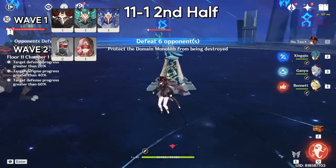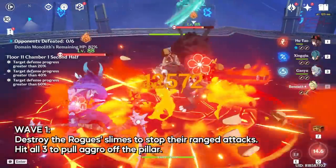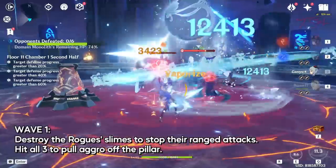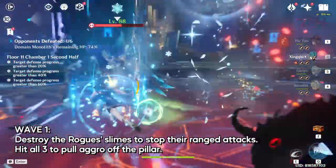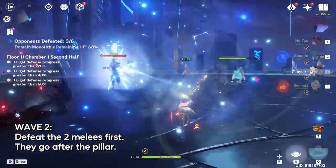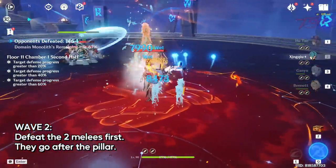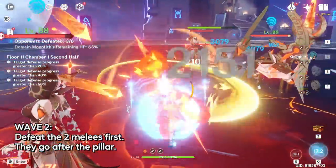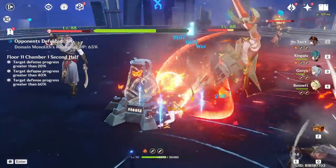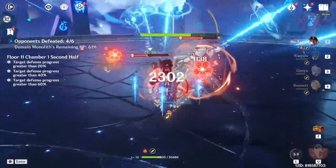11-1 second half. We got two rogues and a mitachurl. If you destroy the slimes the rogue uses, they will lose their ranged abilities so you can group them up afterwards. Just tag all three with an attack so they will focus you for a while instead of attacking the pillar. When all three are defeated, the last wave will spawn three eremites — two melee and one summoner. These two melees will go after the pillar instead of you, so kill the melees first. Defeat the two melees, then go after the summoner.